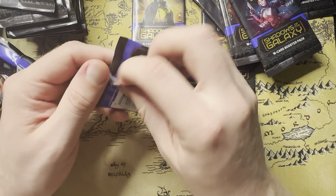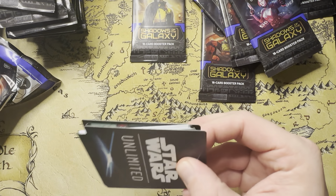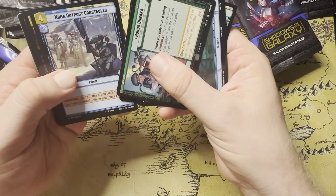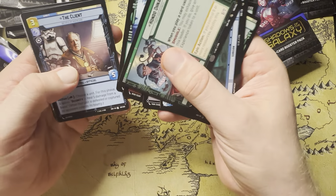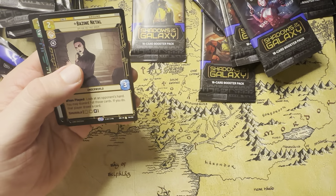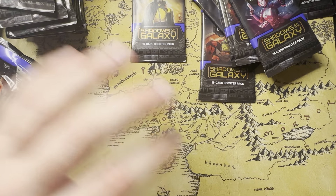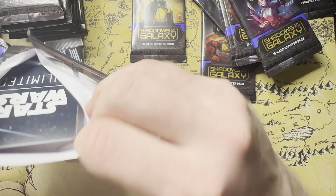I'm kind of just picking up random packs. I think someone in the comments said there's a way people have mapped it out where it's like the first pack on the right or something. I don't know, I like the thrill of the hunt here. We should be getting four legendaries per box — we were underperforming for a while. Foils have been kind of lacking, nothing really spectacular for rares.